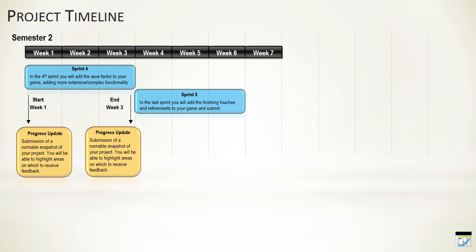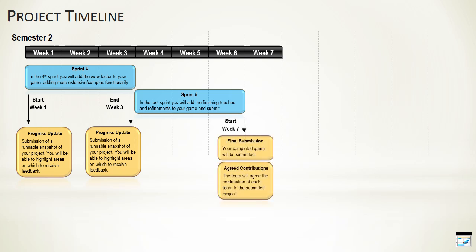From weeks four to six we're into our final sprint — the fifth sprint — where you'll be adding whatever finishing touches, optional pieces of functionality, and refinements you want to add to your game up to the point of submission. Submission happens at the start of week seven. You'll be submitting a couple of things: the actual game pulled as a snapshot from Subversion (SVN), and a little bit of documentation where I want you to give me the agreed team contribution — a largely factual account of what each person has done — which will be used to help determine individual marks within the assessment.